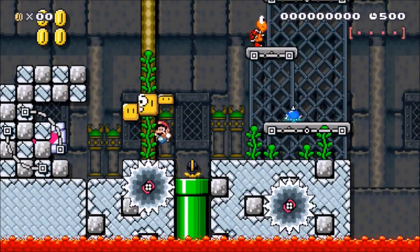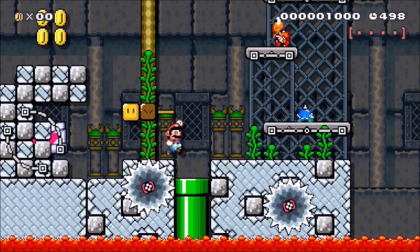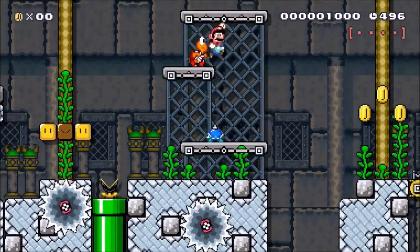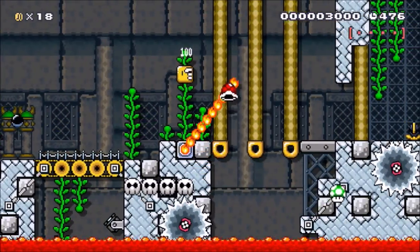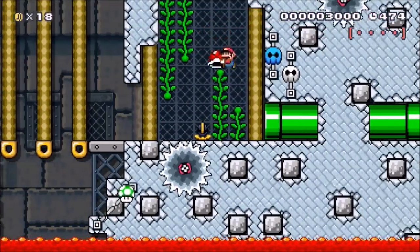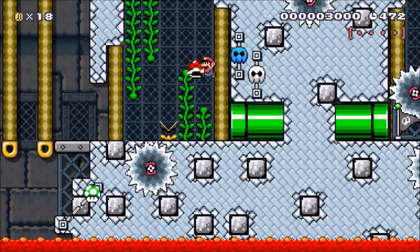Abandoned Castle Red is a really well-designed traditional level. It's got that feel of an actual Super Mario level along with fantastic aesthetics. Plus, it's not too difficult, which is a great refresher in the world of kaizo levels. Abandoned Castle Red definitely deserves a spot on this list.